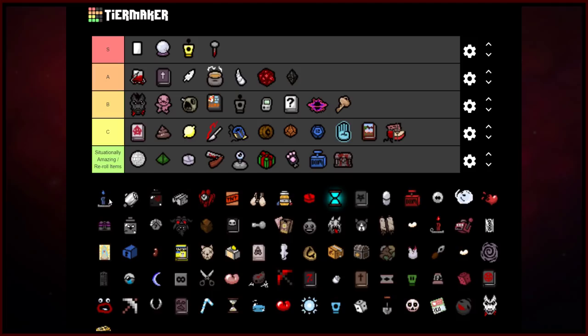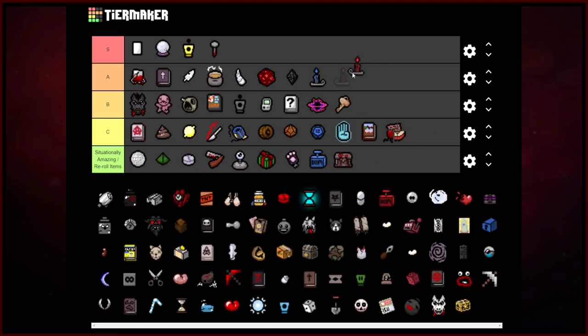Blue Candle and Red Candle — I almost want to put these at S-rank, but they're not always a guaranteed take because you may not need them. They're certainly better than situationally amazing because they block shots, deal massive amounts of damage, and recharge within the same room. If you get them combined with Nine Volt, you're going to be having them at a much faster rate and your DPS goes much much higher — they can straight-up save runs. Almost borderline S-rank, very good. Use the candles. I love the candles and I think everyone knows that.